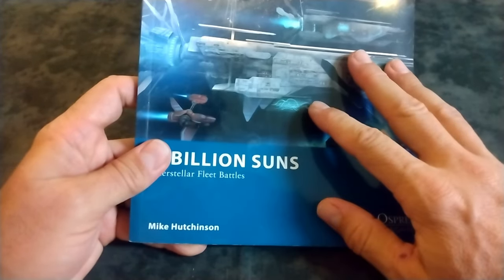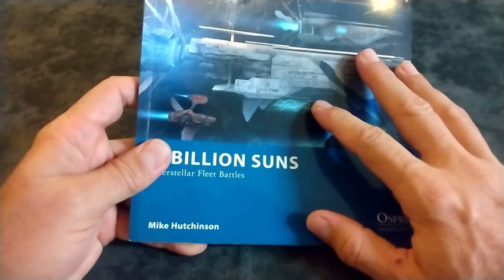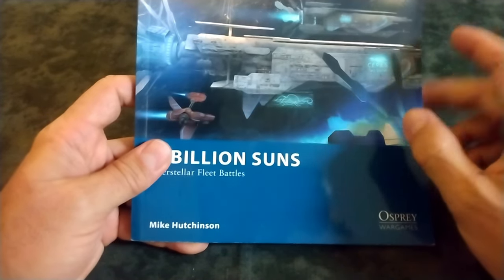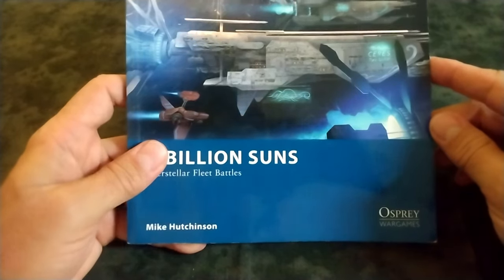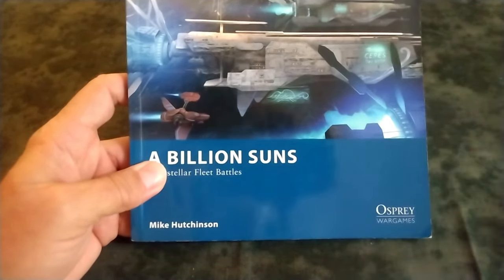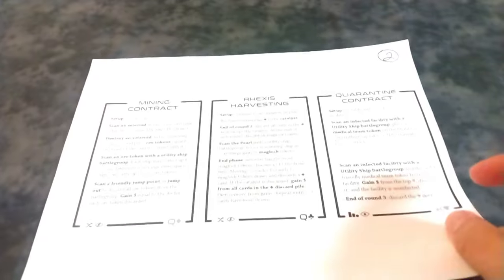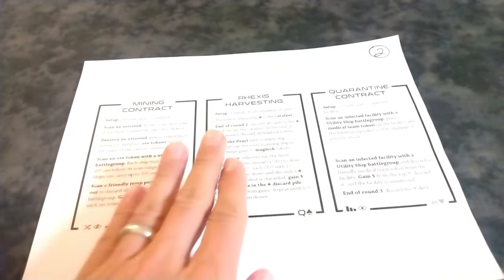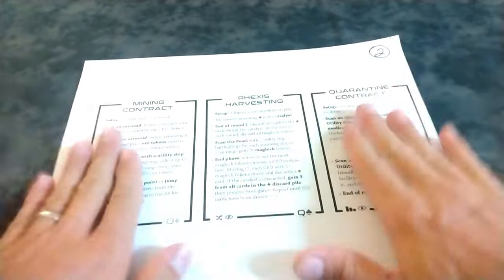This is an economic game, not a military one. We want to achieve our objectives by spending as little money as possible. We are going with the cheapest offer we can — the low bidder gets the prize. We've got our black star field here, and these are the three objectives. In the lingo of A Billion Suns we call them contracts, and there are three of them.